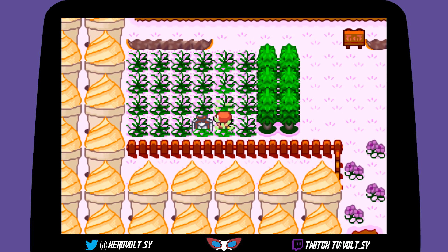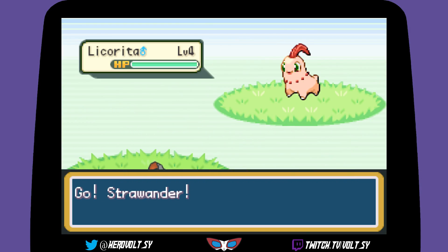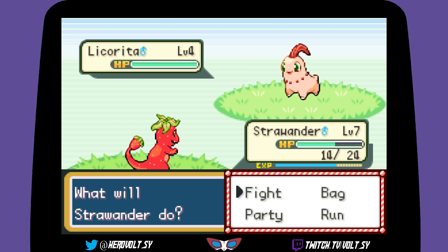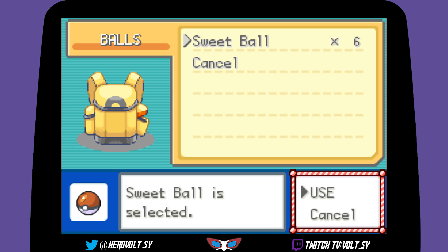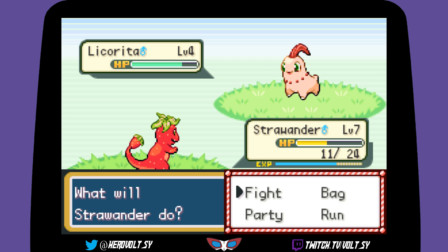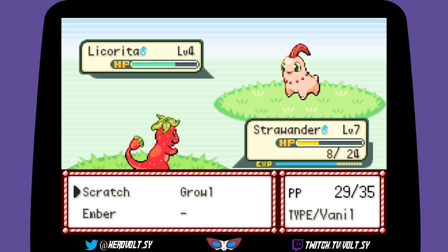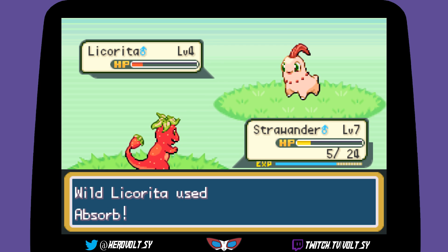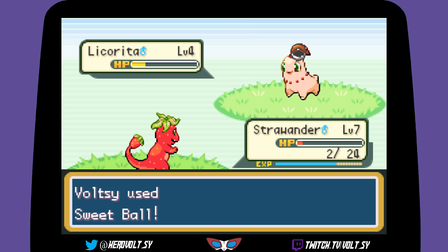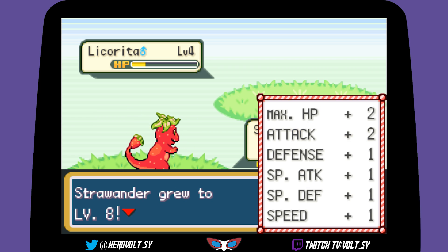Since this game is quite old, I feel like everyone's played it. Chicorita is a starter in this game, okay. Should we capture it? I'm going to weaken it a little first — if anyone has tips, leave them in the comments. Oh, Ember is not super effective. I don't know what the types are in this game so it's going to be fun! We caught a Licorita and leveled up.